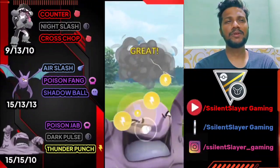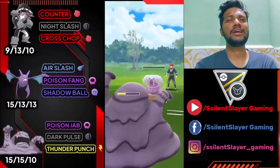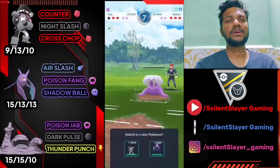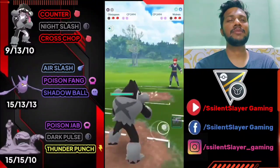Let's go for another Thunder Punch — I think this is bye bye to Walrein. He just survived on low HP, we almost took it out. I think it's a nice little spear. He just brought another one — let's bring out Obstagoon, farm down his health with Counter. If he brings Sylveon, then we'll bring out Crobat.